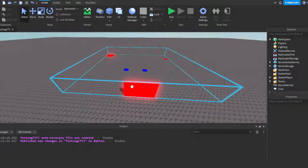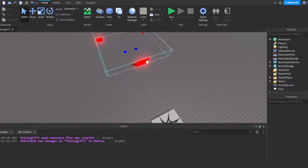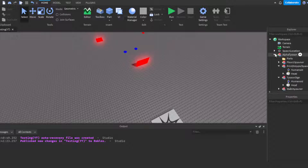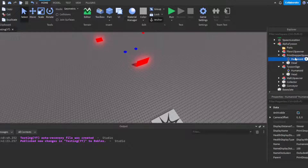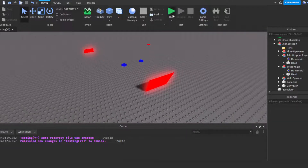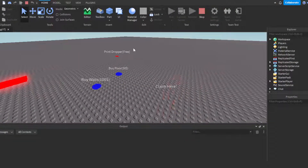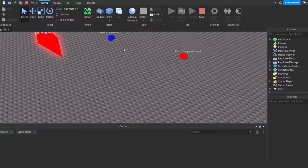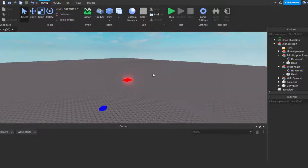First things first, before I even get started — I know you guys can't see the names, but that's because I dragged over the file and it won't show the names. For me to fix it so it shows the names right now, I'd have to delete all the humanoids, then re-insert another humanoid and copy over the names, and I didn't really feel like doing all that. But whenever I run or play the game, then yes, I can see all the names.